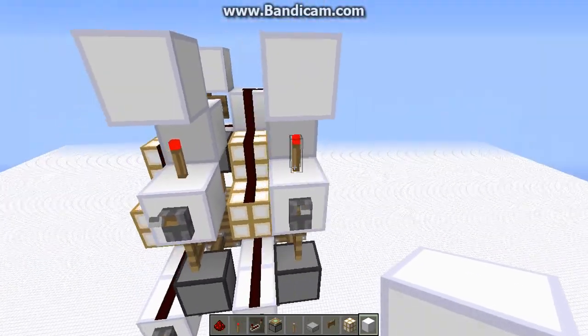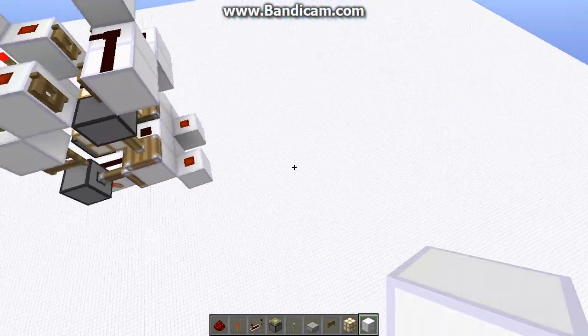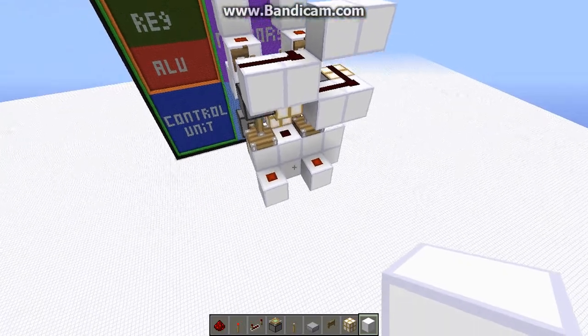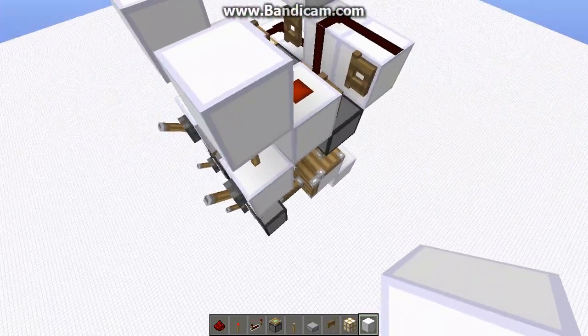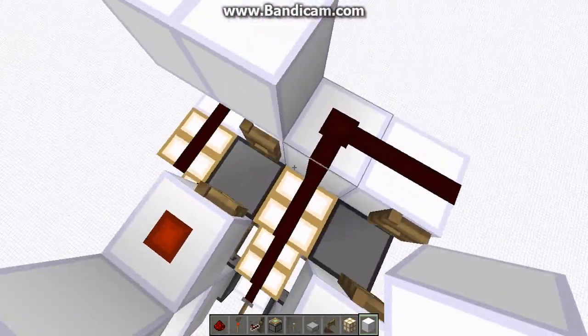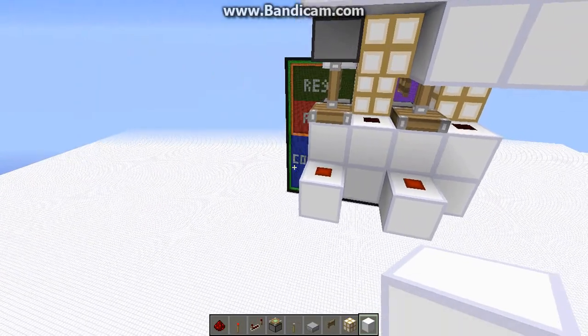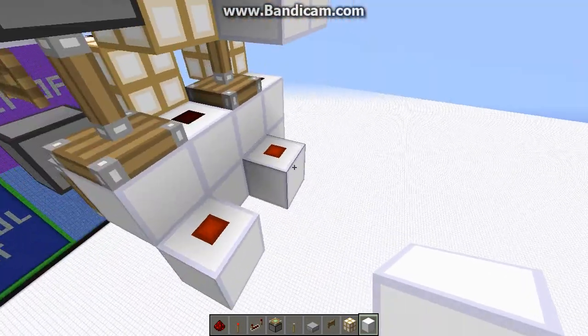We already have this nice XNOR gate, but we need it to be a half adder. And of course, to get a half adder, all we need to do is get an AND gate. But the question is: how on earth do we fit an AND gate in here? Well, that's the question we're going to be addressing in this video.